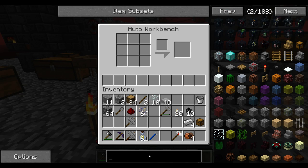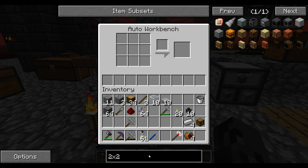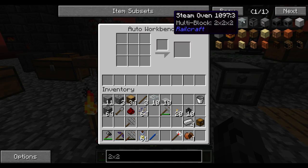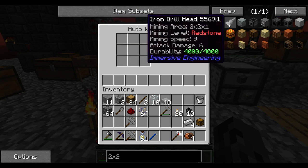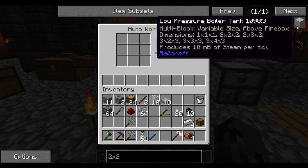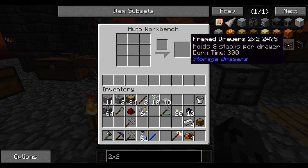I thought it did... trying to think about what... 2x2... no it's not. Multi-block, high pressure boiler, crafting pattern from Botania, drill head.